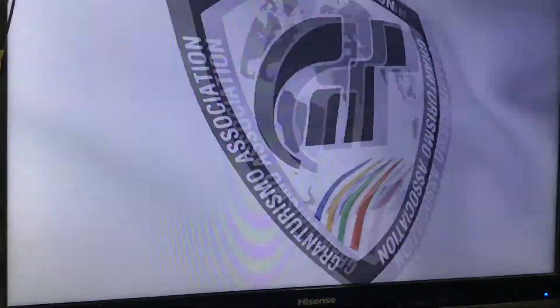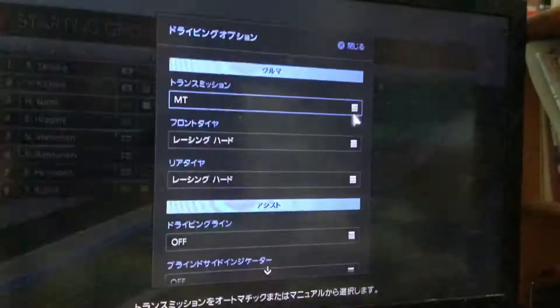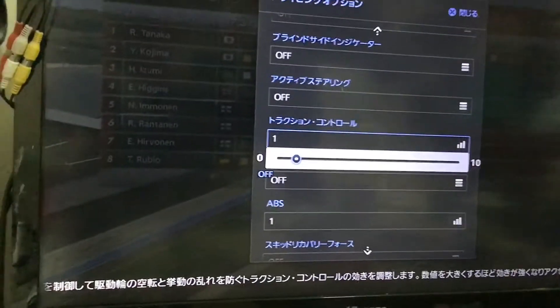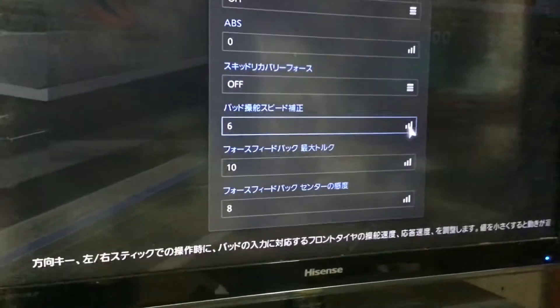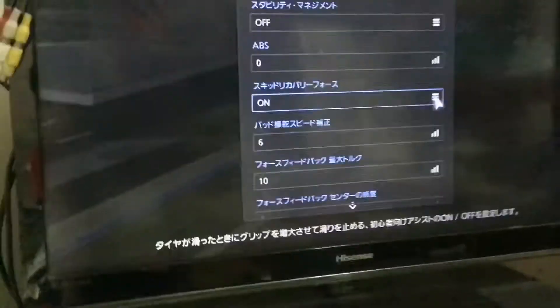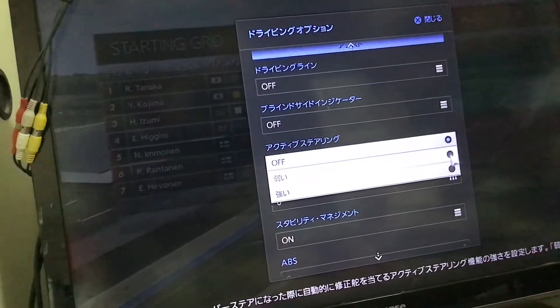Then go on these ways. After you win the junior one, get the racing soft tires and set traction control to zero. But if you slip a lot, you can leave traction control not at zero, and then get a stability manager and activate it.